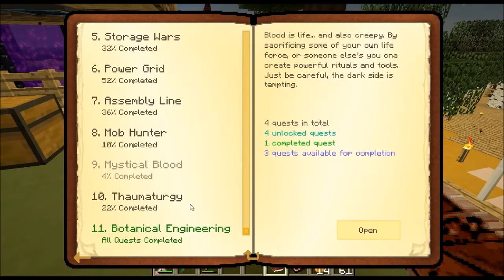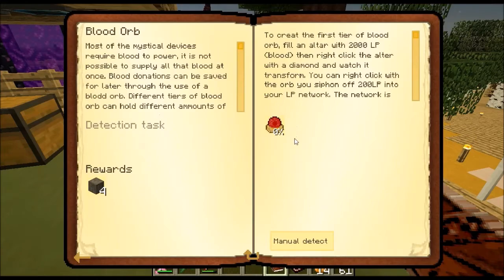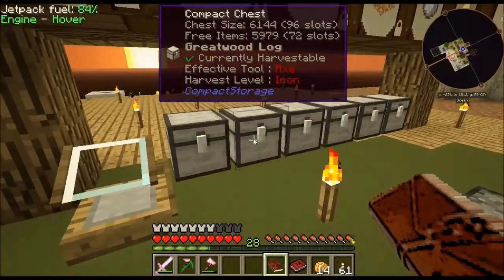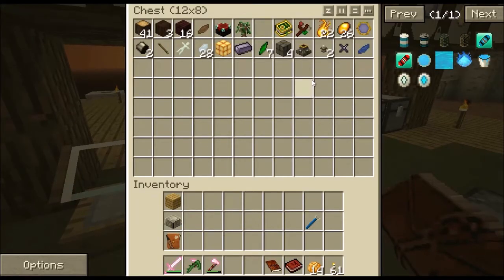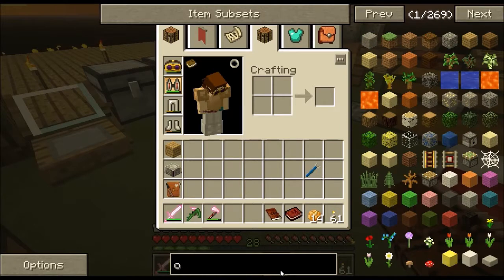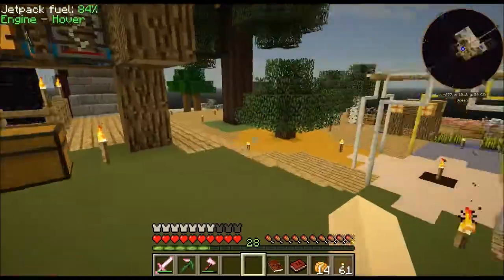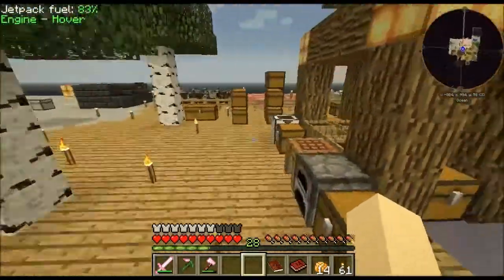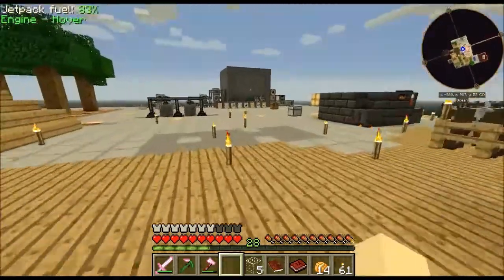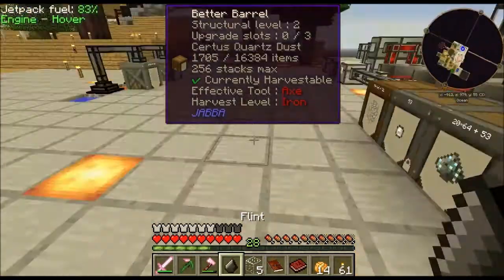I think we're going to have a look at the Mystical Blood quest. They want the alchemical set, a blood orb, and a blank slate. So let's get stuck into that. We need to make the blood orb — it's just flint and glass. We've got flint for days, so we're sweet there. We have about 2000 flint — just a little bit!